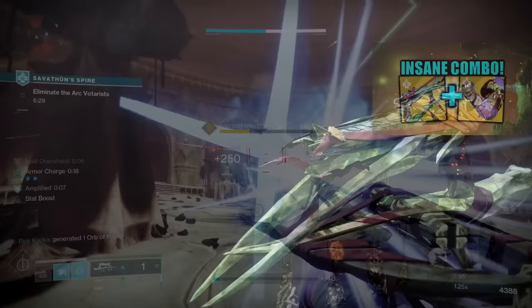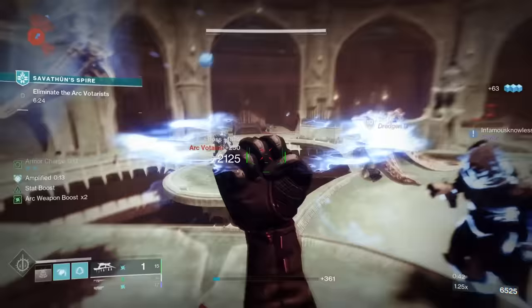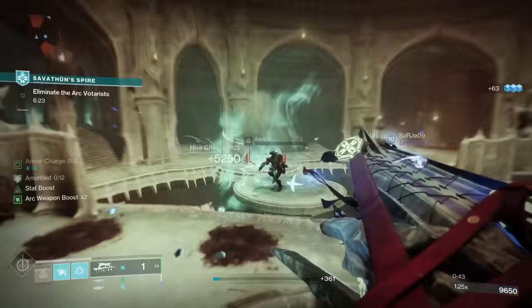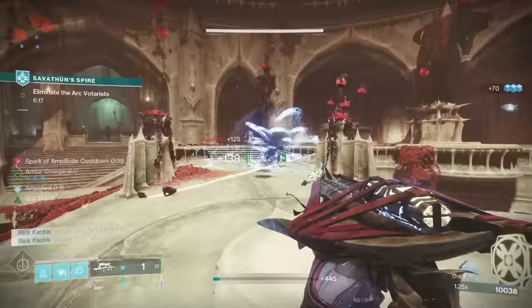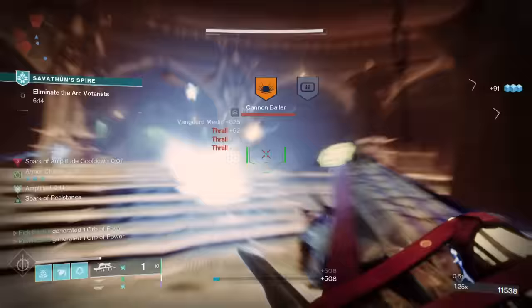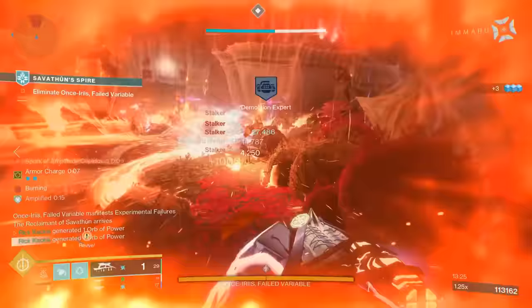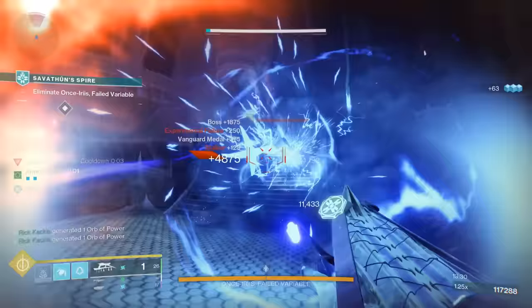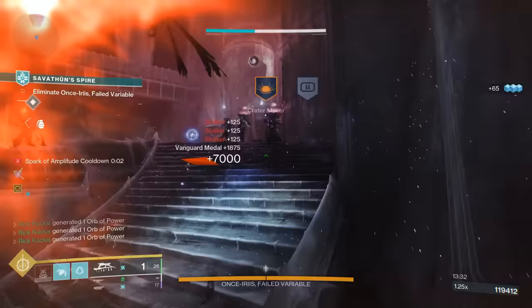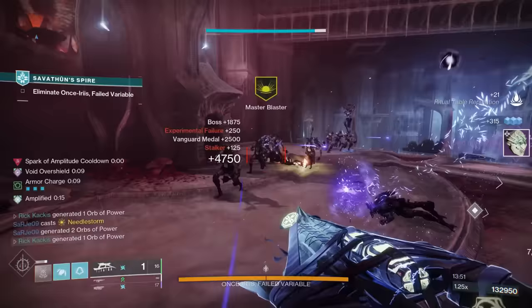The X-Dyrus was the Season Pass Exotic from Season of the Witch, available completely free-to-play. Normally by itself, the X-Dyrus upon getting a kill will spawn one of those arc-blinding moths. But if you're using the Moth Keeper's Wraps, every single time you would trigger that moth spawn it also spawns the Void Moth. That means nearly every single kill with that Grenade Launcher, you're spawning a Blinding Moth and an Overshield Moth to help you survive — it's really powerful.